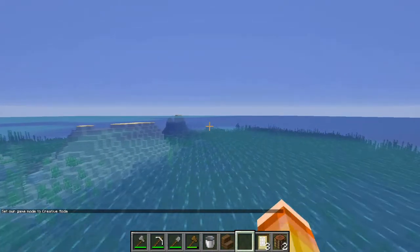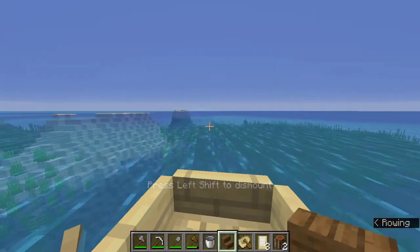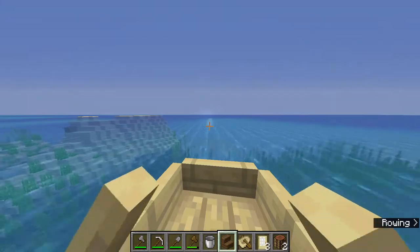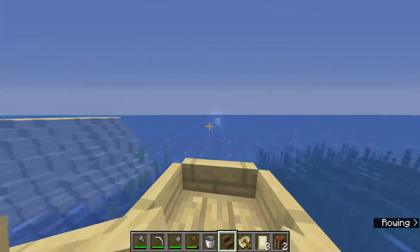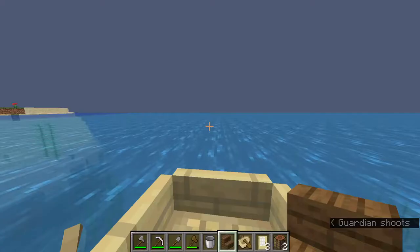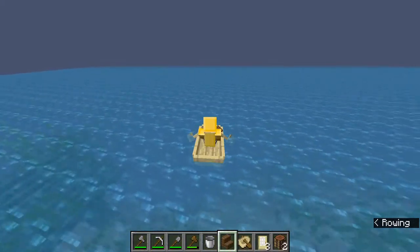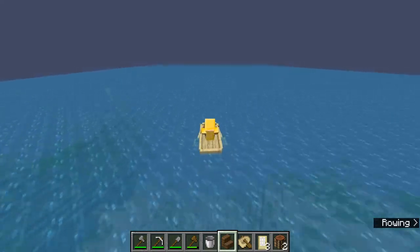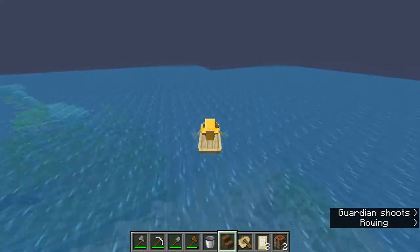Obviously this one was already loaded in, so let me find a new ocean monument. There's another ocean monument — we see which direction it is and we're going to turn down our render distance. Once you see the monument, you want to turn down your render distance as far as it will go. Once we're actually at this monument, our goal is to get the gold blocks, and they always spawn in the exact same place. We need to find the back of this monument.